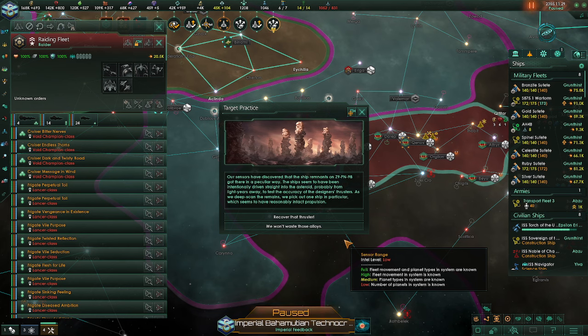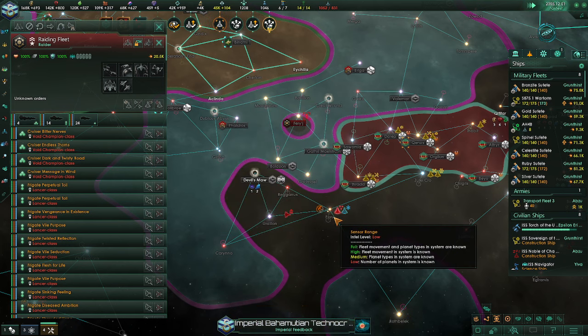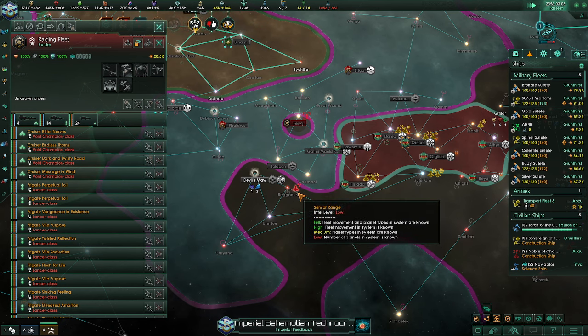Targeting practice. Our sensors discovered the ship remains on Z9PN98 got there in a peculiar way. The ship seemed to have been intentionally driven straight into the asteroid, probably from light years away, to test the accuracy of the ship's thrusters. As we deep-scan the remains, we pick through the ship's parts, which seemed to have reasonably intact propulsion. Cover that thruster or not waste the alloys — I'd rather the science. Where are you heading? System surveyed. Are you going to go through the L-gate and then get blown up? Because that would be hilarious.